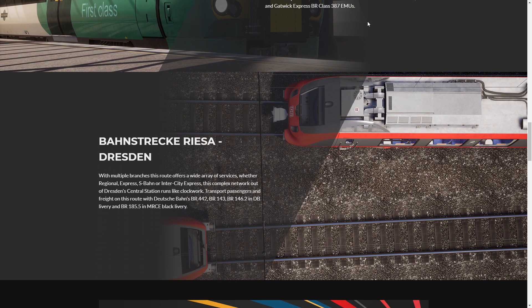Finally, the Bandstrecke, Riesa to Dresden — a Dresden route with multiple branches. This route offers a wide array of services, whether Regional, Regional Express, S-Bahn, or Intercity Express. This complex network out of Dresden Central Station runs like clockwork, transporting passengers and freight with the DB BR442, BR143, BR146.2 in DB livery, and the MRCE black livery BR185.5.